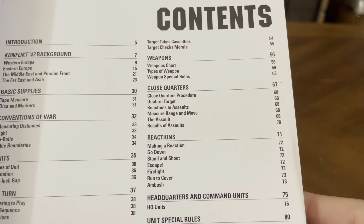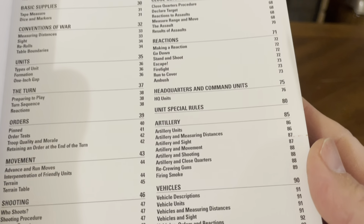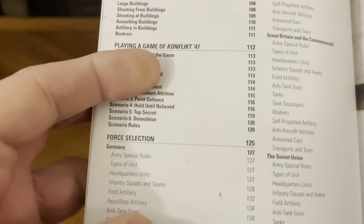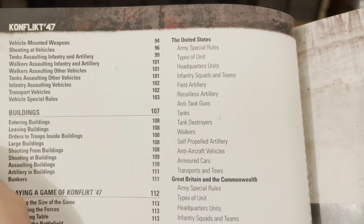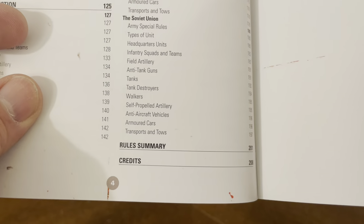The rulebook also covers weapons, close quarters, reactions, headquarters and command units, unit special rules, artillery, vehicles, buildings, playing a game of Conflict 47, force selection, the United States, Great Britain and the Commonwealth, the Soviet Union, rule summary, and credits. That's a mini edition of the Conflict 47 rulebook included in this box set.